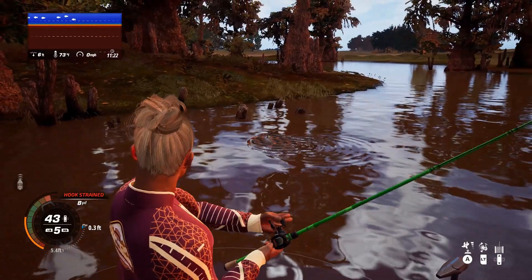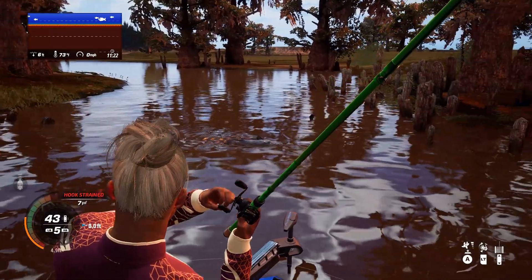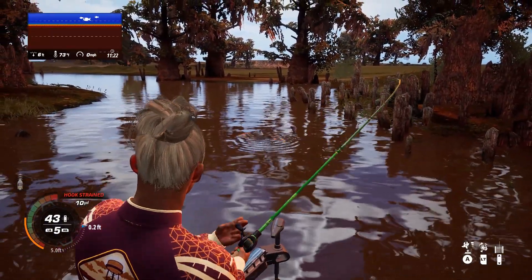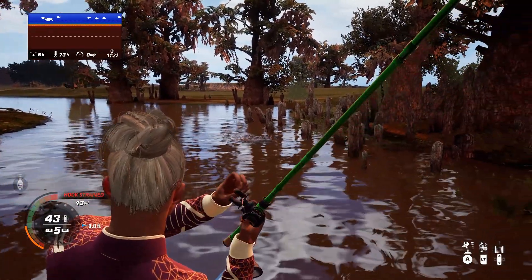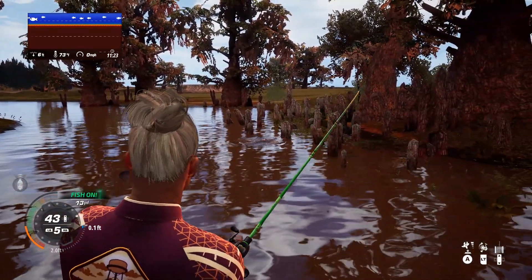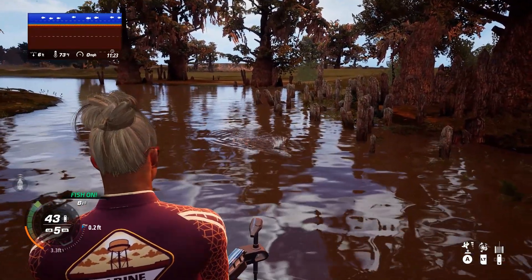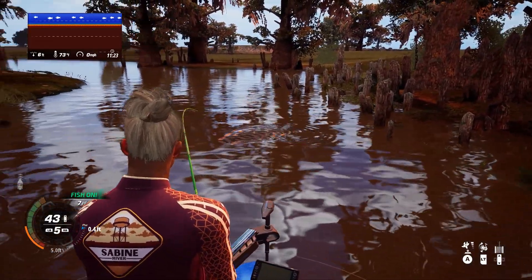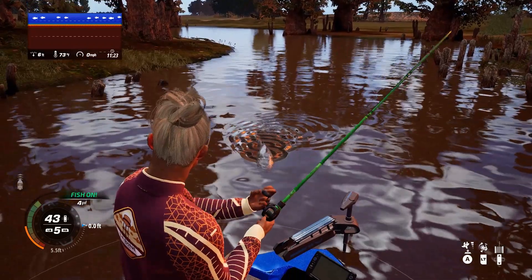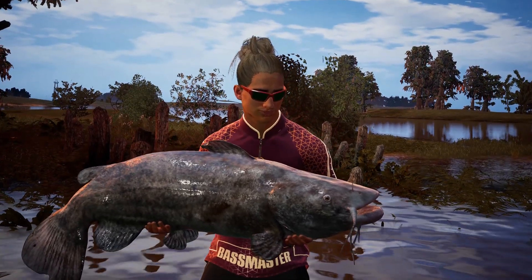Real shallow water right here, not very deep at all — four, five, six feet. The fish tend to hang out right by some of these cypress knees in Sabine River. I'm using the gill swimbaits. Stay tuned — later in the video I have a segment showing the loadout I made just for catfishing, so you'll know exactly what I'm using to catch these big old cats.